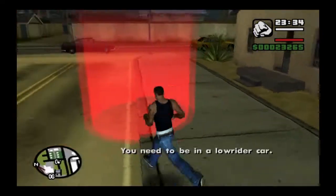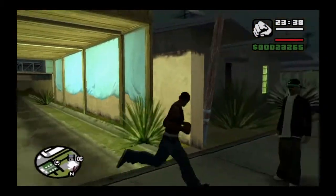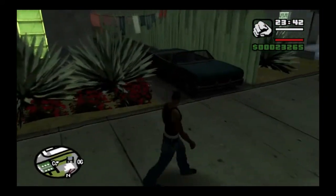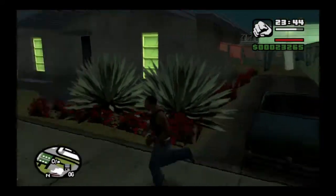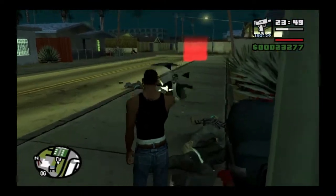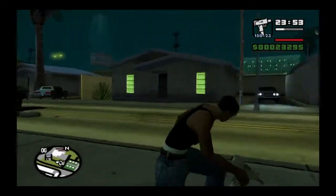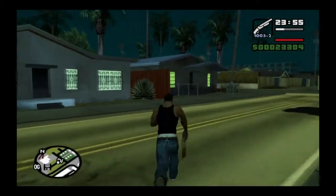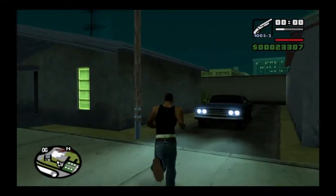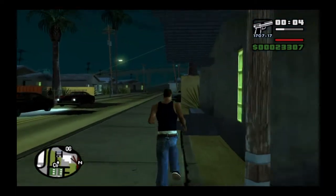That's because you need to be in a lowrider car to start this mission. You don't have to worry about finding one because there are literally two parked facing each other — a Blade lowrider parked right here and a Voodoo parked right there. I turned it on just to check if it was the hydraulics kind, which it is not.